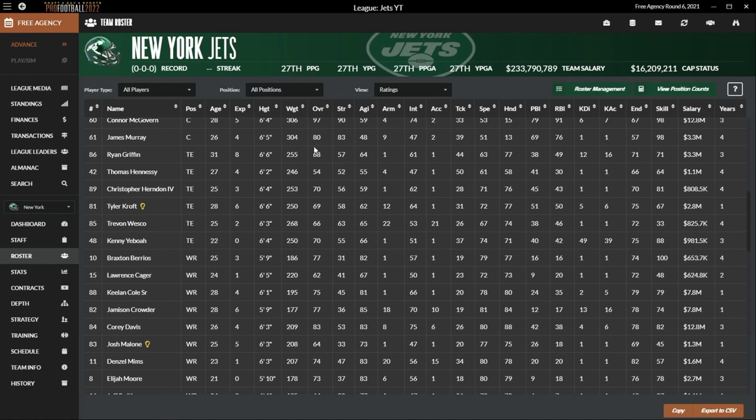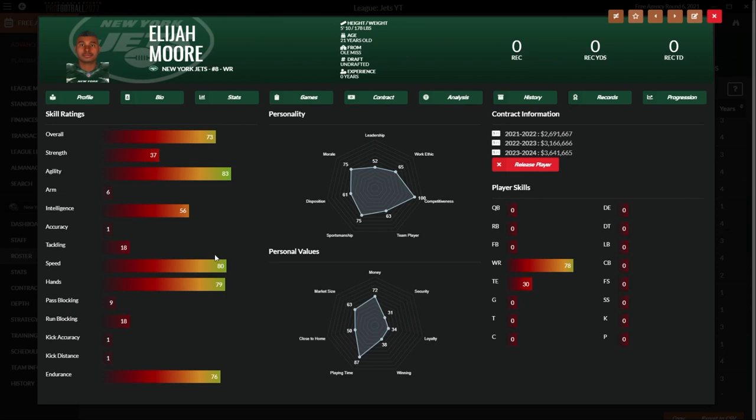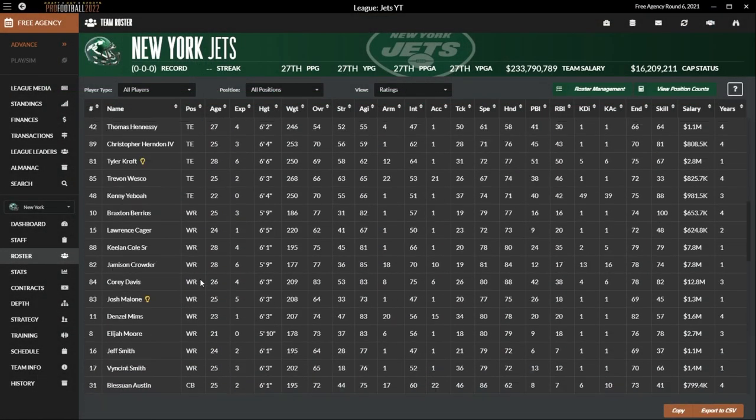We are really weak at tight end — Chris Herndon is our best at 70 overall, so that's going to be a problem. Wide receiver, we're really bad too. We did sign Corey Davis, and we have Davis and Crowder as our two outside threats, plus Elijah Moore as our young third wide receiver. So we're going to be a run-heavy team.